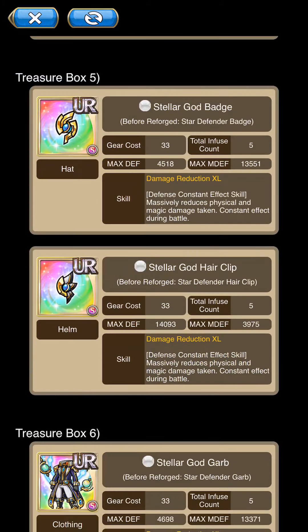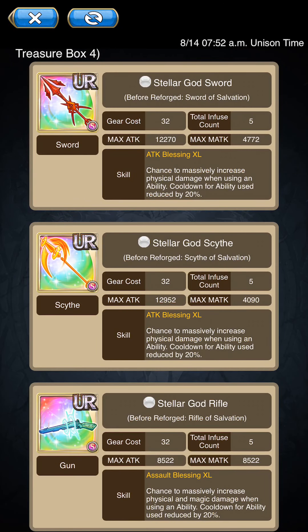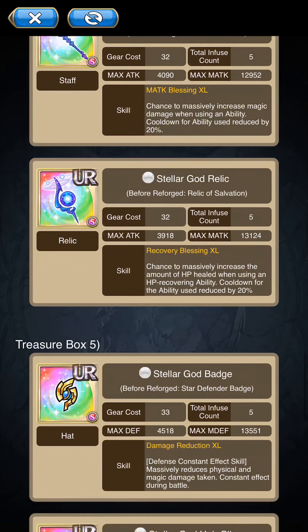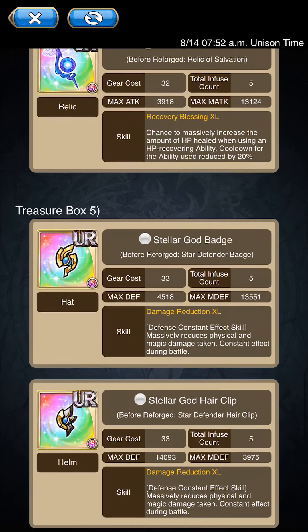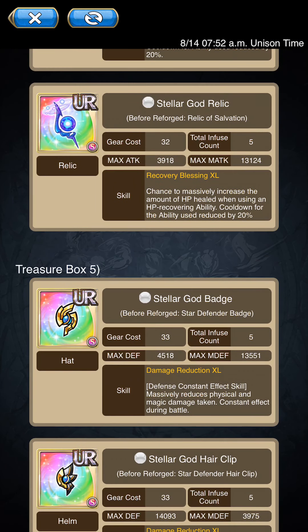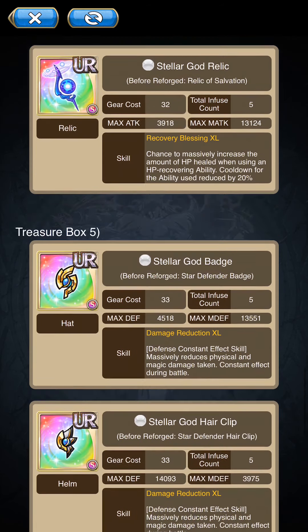Treasure box four has the stellar god weapons — outdated also. They have 35-cost versions, and even then I wouldn't really recommend the 35-cost versions either. They do have significantly better gear score, and they actually recover five costs, unlike these. And even then, we've got 38-cost weapons coming out soon. So I'm not going to be too worried about this, because if you worry about these versus the 38-cost, you're losing a lot of gear score.